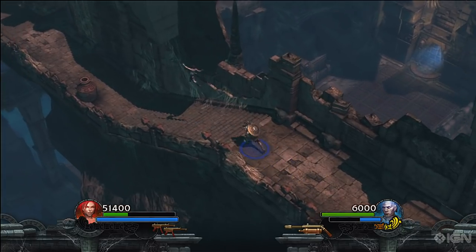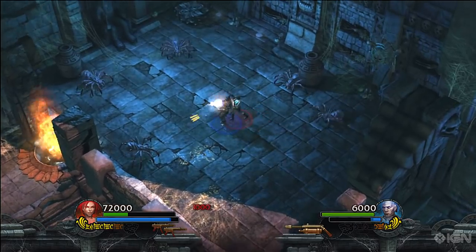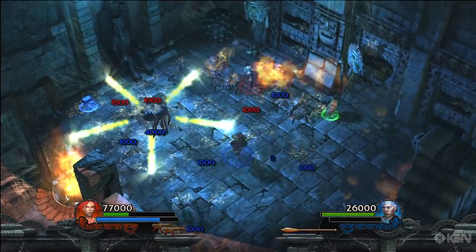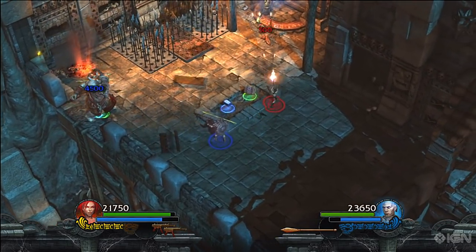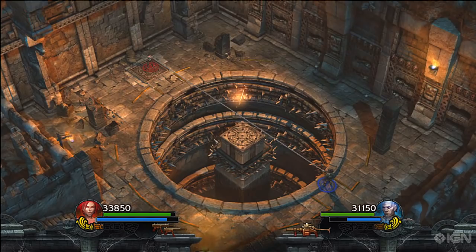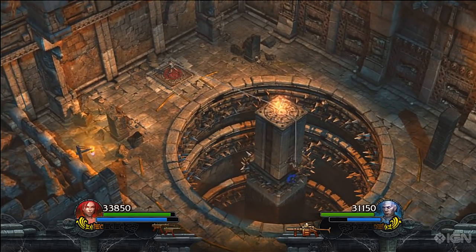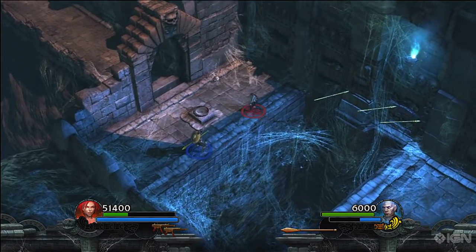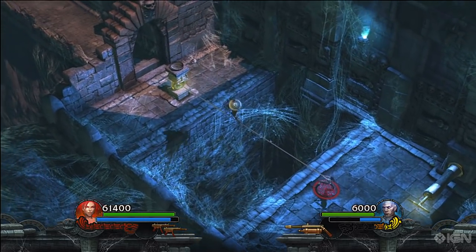The gameplay is much more arcadey than any Tomb Raider game before, which is fitting for Xbox Live Arcade. First of all, the game pulls the camera back and has an isometric view like Diablo. Second, the game is designed for co-op play. There's two-player local co-op. Sadly, the game doesn't launch with online co-op, but that feature will be patched in later. Co-op is great fun, and the puzzles have been cleverly designed to require the particular talents of both Lara and Totec. For example, Totec can throw a spear that Lara can then climb on, or Lara can use her grappling hook to create a tightrope for Totec to walk across.